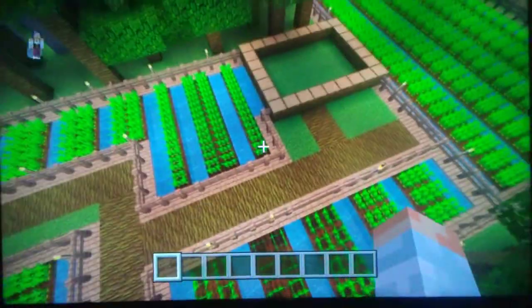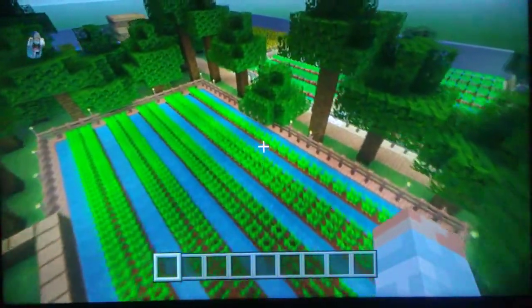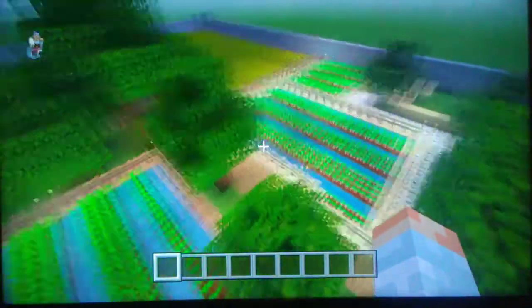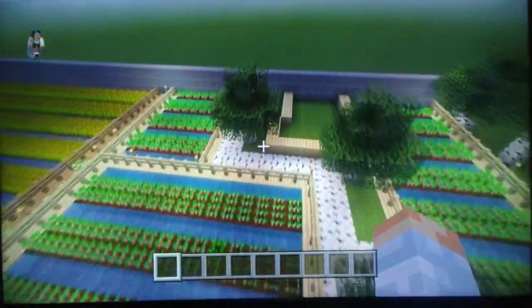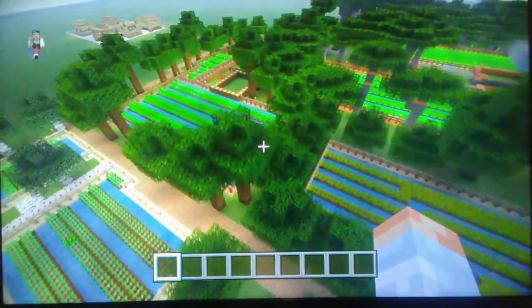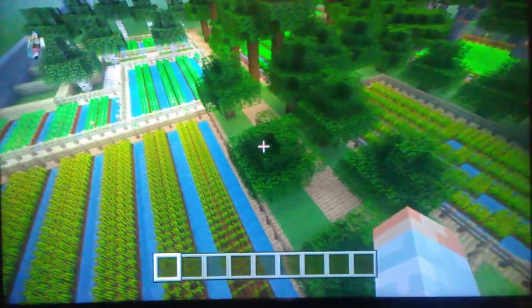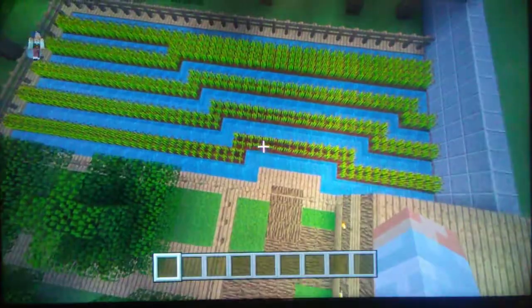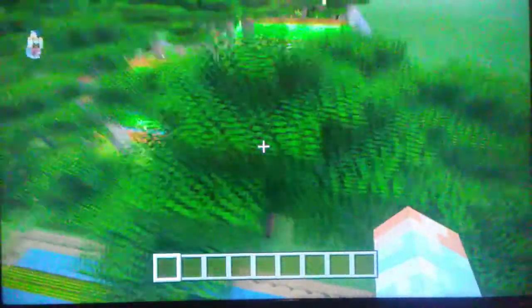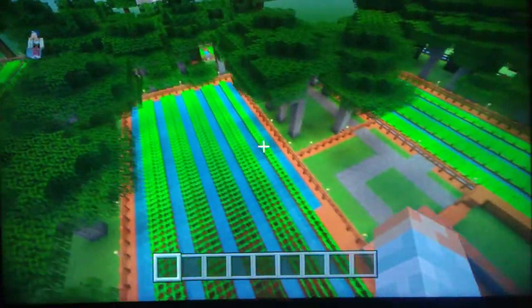So this looks like a carrot farm, and then more carrots from the same farm. Over here the birch area must be beets because I saw some beets. And then over here by the oak looks like some wheat. Almost every farm has its respective wood tree. This is kind of funny looking to me.